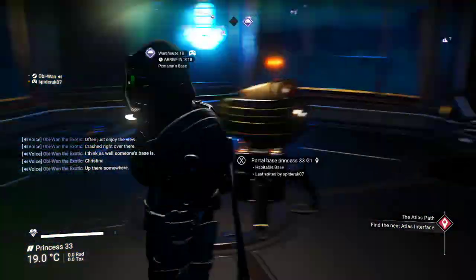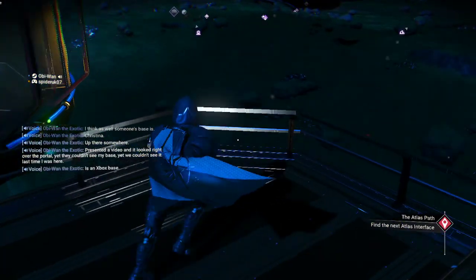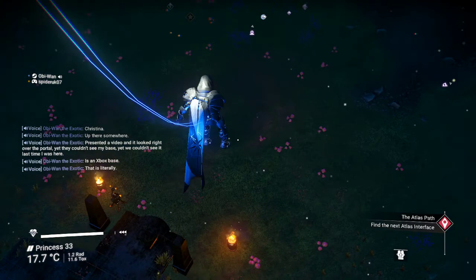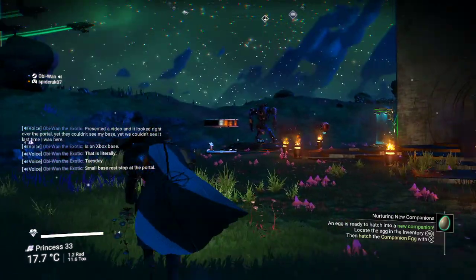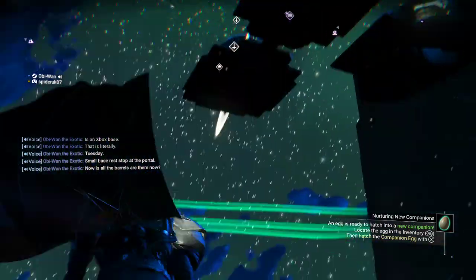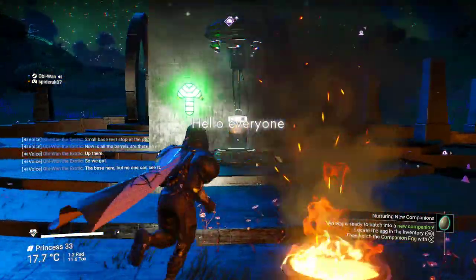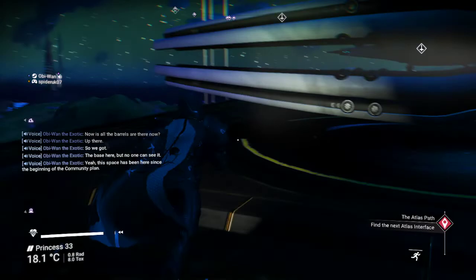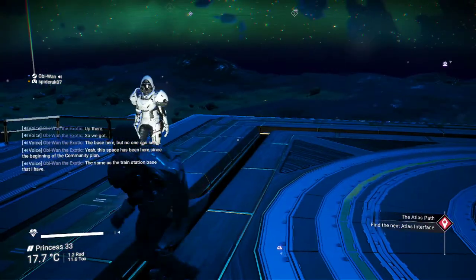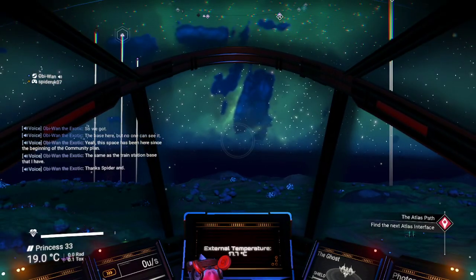Because they did a video and it looked right over the portal - yeah, they couldn't see my base. We couldn't see it last time I was here. This is an Xbox base and it is literally just a small base, rest stop at the portal. There all the barrels are now. So we've got a base here but no one can see it. This base has been here since the beginning of the community planet, the same as the Trade Station base that I have.